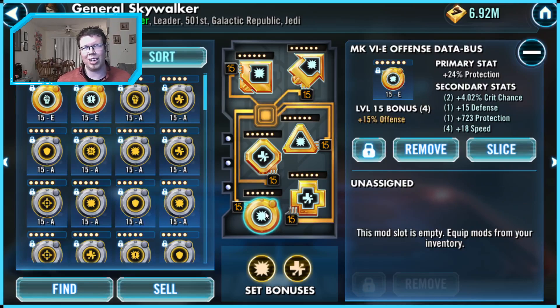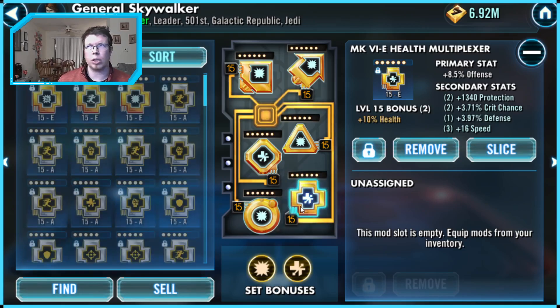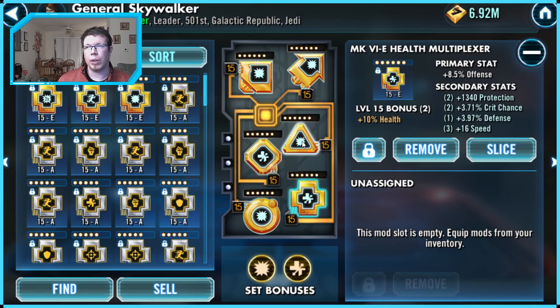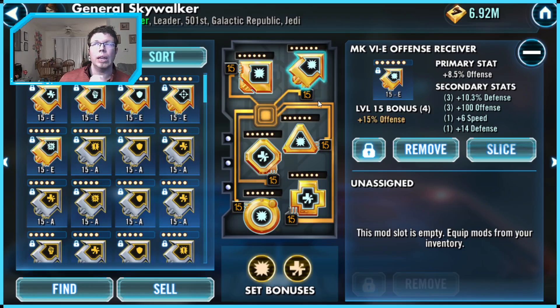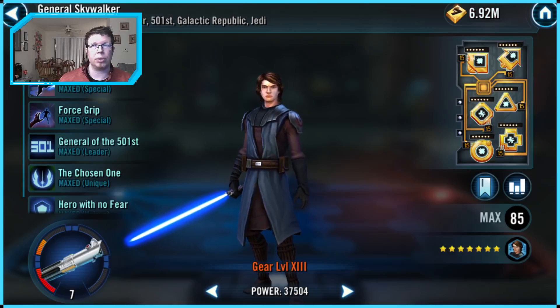You're only getting half of what you normally want, so offense is just so good on him. I do have a protection circle because he'll still be with 501st sometimes, then offense and crit damage on the triangle — you could go offense on the triangle as well. Then offense for your arrow. Offense set — you just want a lot of offense.